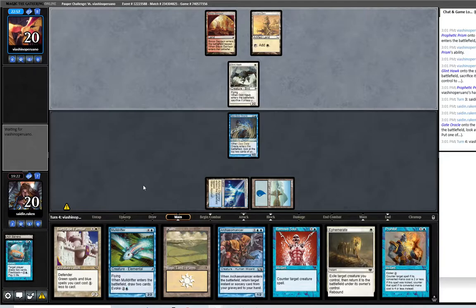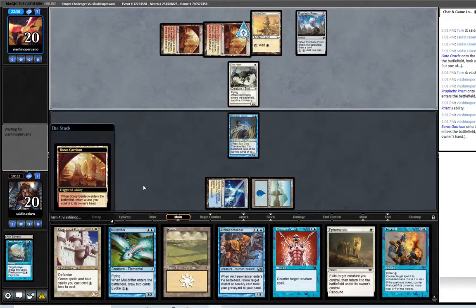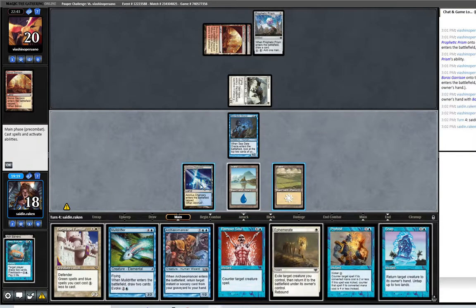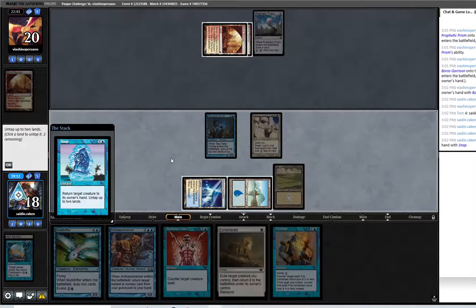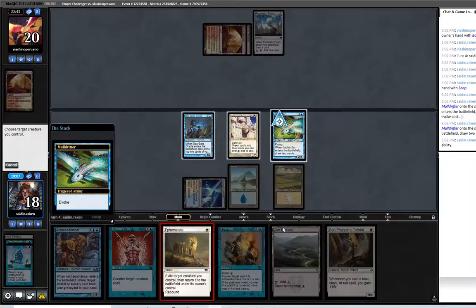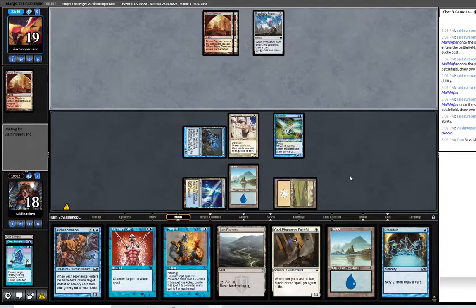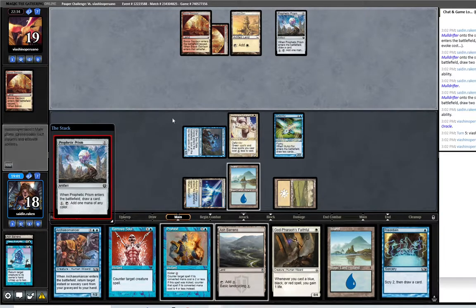I think here I have to play the Seagate Oracle — that's good, because I wanted my Sunscape Familiar to not get killed. Sunscape Familiar. Now I can actually Snap this and then Drifter Ephemerate — seems like a good deal. We did draw into a Glorious Faithful — awesome. So if he plays Glinthawk first I'll counter it. Prophetic Prism first — that's indicating he cannot play a Monarch this turn.